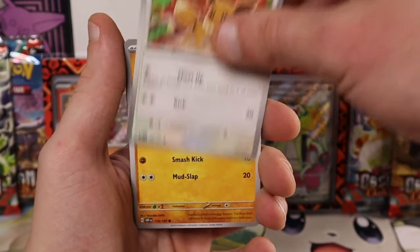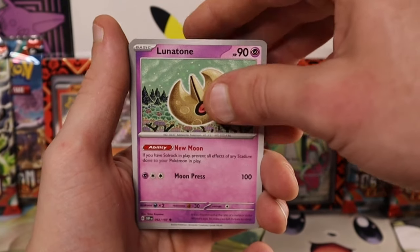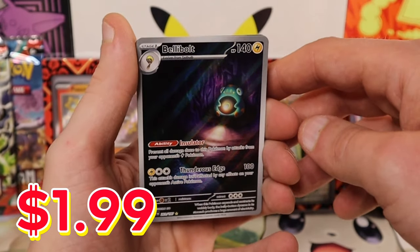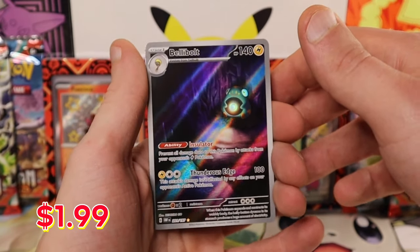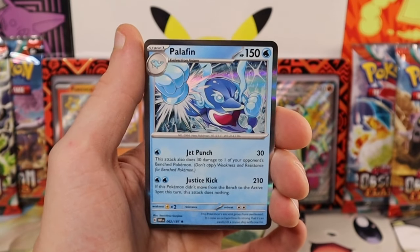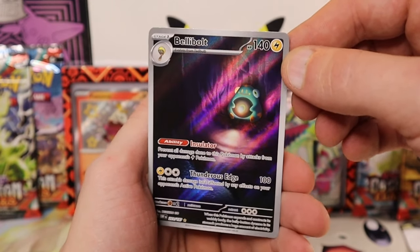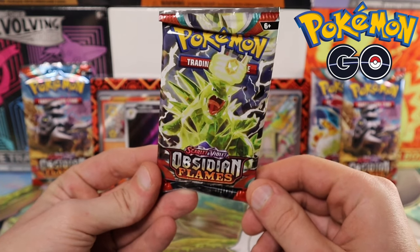Larvitar, Magnemite, Eevee — the little cutie — Toad scroll looks like he's running away, Lunatone, Stantler. Ooh, Bellibolt as our first pull — that's really cool! I'm a big fan. He's lighting up the cavern with his belly. And Palafin holographic for the rare. I don't believe we've pulled this card yet, so that will be added to the collection.